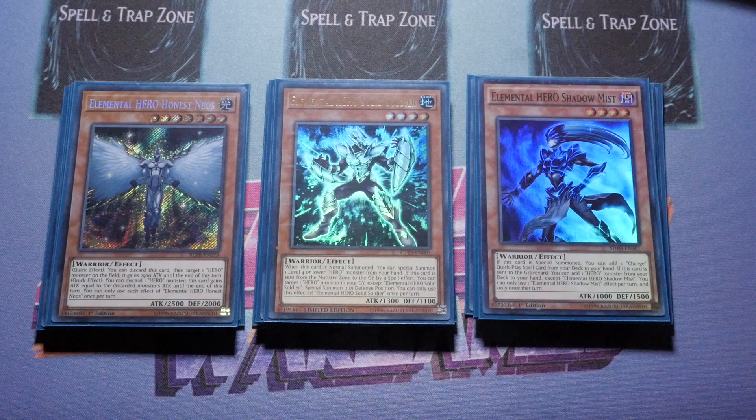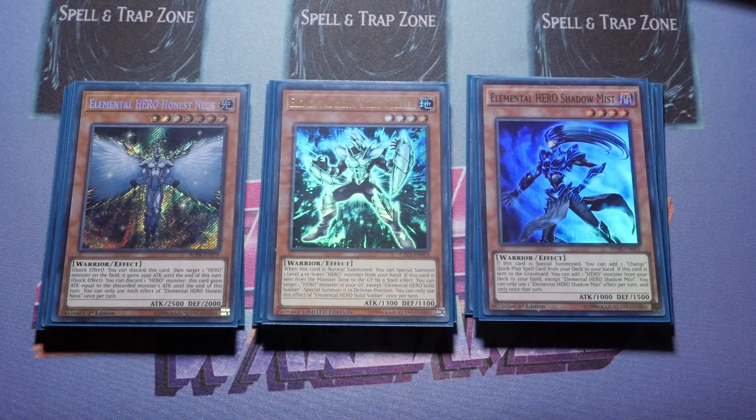I've dropped Shadow Mist down to one because Solid Soldier can revive from the graveyard. It's very rare that I'm actually opening Shadow Mist to do anything with — I want the special summon effect more than anything. Being sent to the graveyard can also trigger her effect to search another Hero. With Liquid Soldier around you can revive from the graveyard, and Vyon sends her off. I don't currently play Foolish Burial since there's already a lot of search power in the deck.